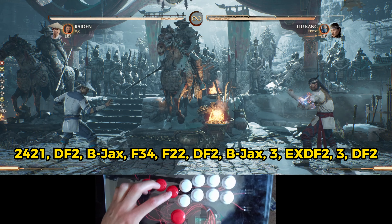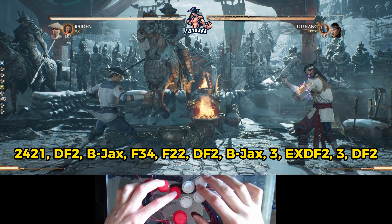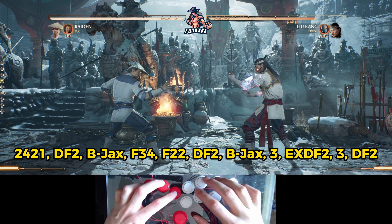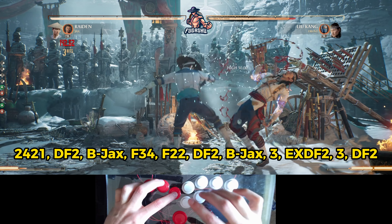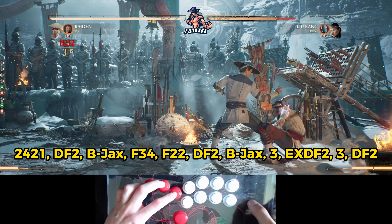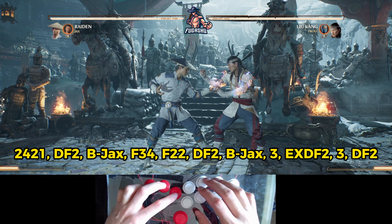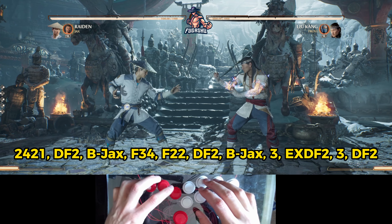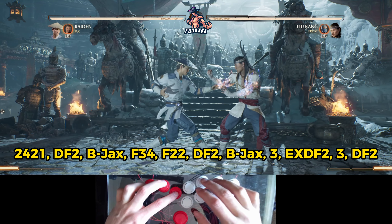For the next step, after we call the Jax cameo we will follow up with forward 3-4. Once Jax grabs the opponent and slams him down to the ground, you can come up with forward 3-4. It will look like this.